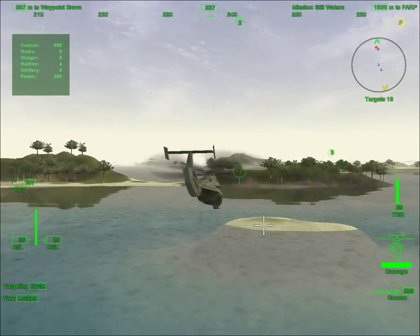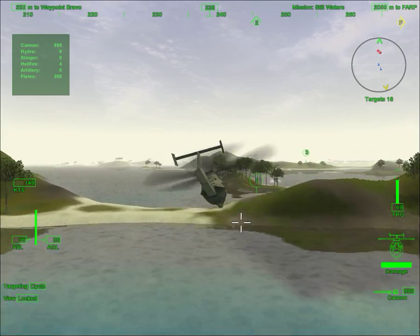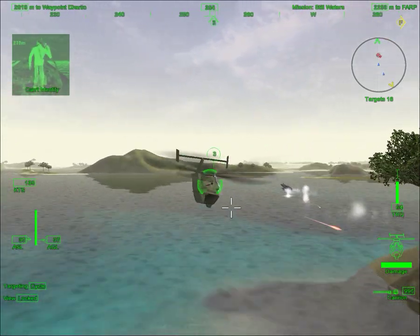I've got a couple boats in range. Civilian types, but I see weapons. Looks like our pirates. Copy Griffin 2-6. Eliminate all resistance.